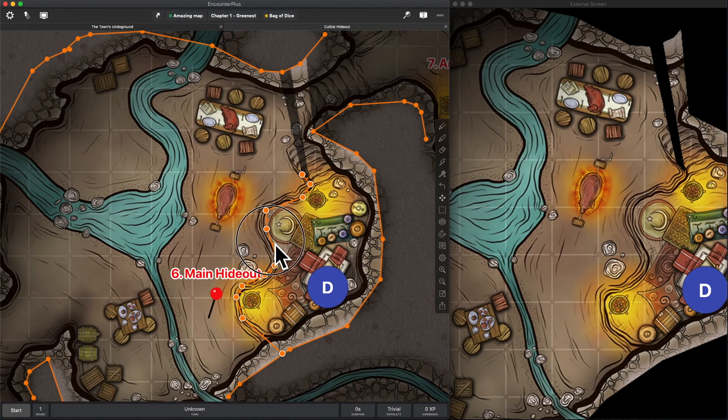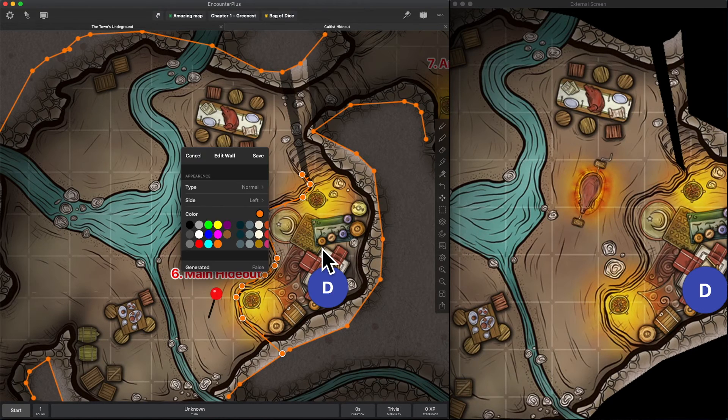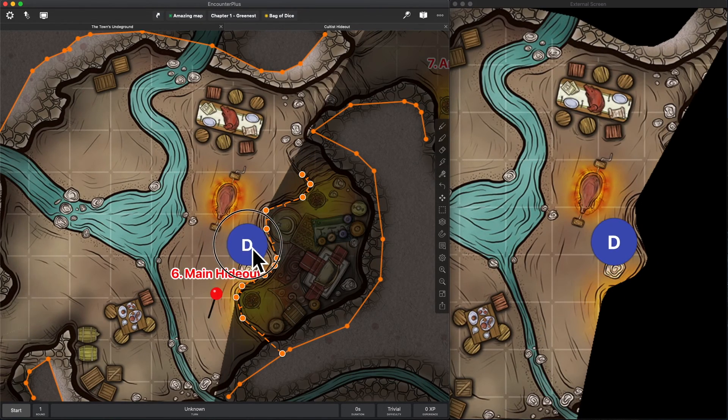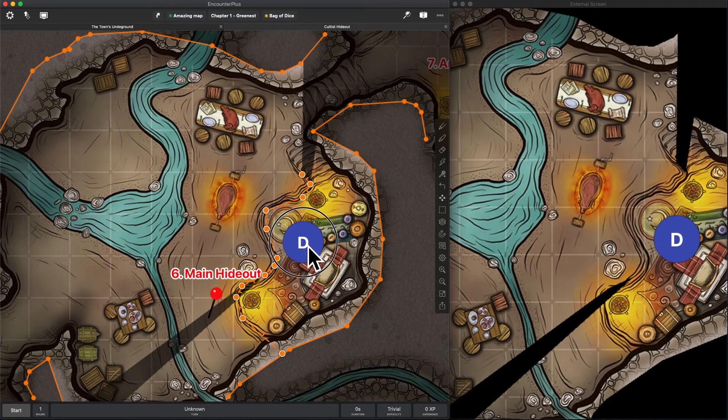We can also mix and match some of these settings. I can have a wall that only lets me view through one direction — like looking off the edge of a cliff — and I could make it ethereal so it blocks vision but not movement. This would let players say they want to climb up, and they'd be able to move right through that section. You can mix and match to your heart's content, whatever makes the most sense for you. That is all of the new cool options for walls and line of sight.